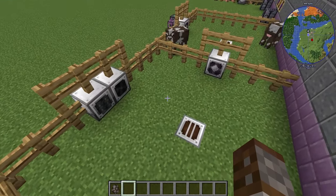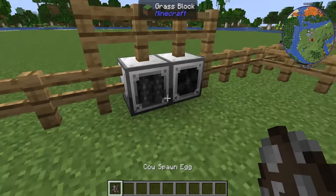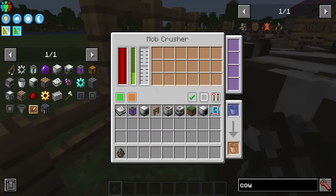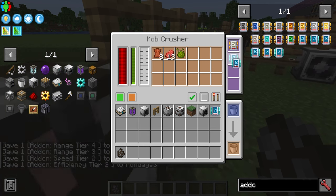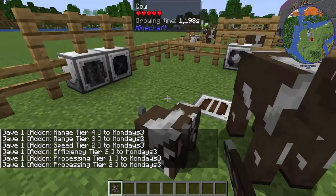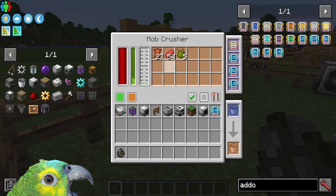Now the clever ones may have noticed that the mob slaughter factory was actually the wrong block — that gives us liquid meat and pink slime which is for something else covered in the previous episode. We actually want the mob crusher to get item drops. If you place loads of cows in here with speed, efficiency, and processing upgrades, it will start working and — really cool — it doesn't kill the babies, which is why you want the baby separator. It only kills the adults and collects experience and item drops.